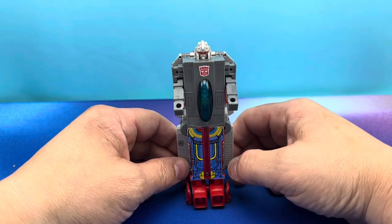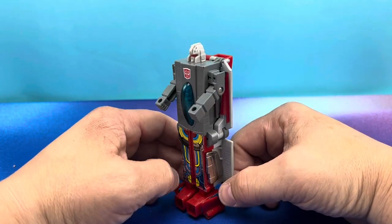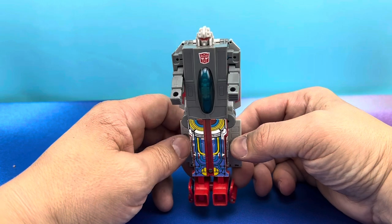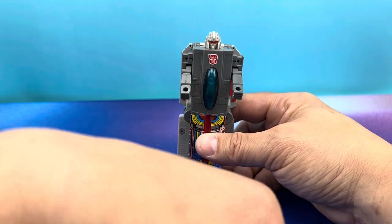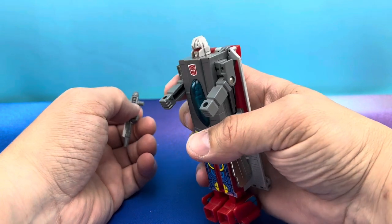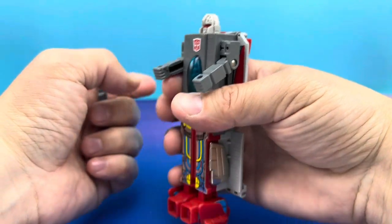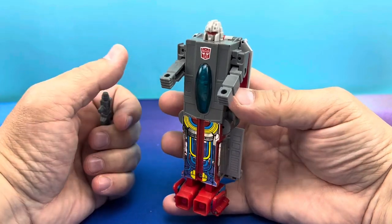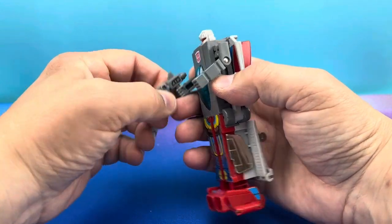All right! So we got robot mode transformed. Here he is — it's Broadside. He's a little bit silly looking, but it's the G1 aesthetic, I guess. This is not one of the better G1 figures, but you guys wanted to see it. The head sculpt looks cool; I've always loved his head sculpt. The legs are just not good — this part is okay, but overall, it's Broadside.